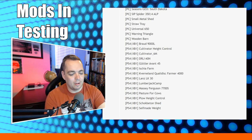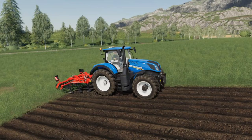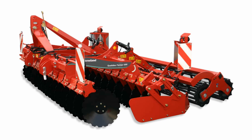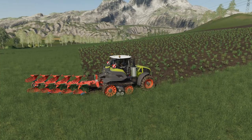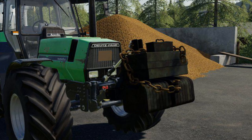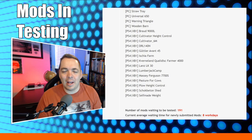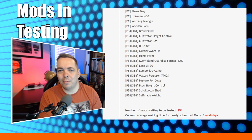Now let's bounce over to what's currently in testing for console. Right off the bat we have the Broad 9000 Liter Grape Harvester, the Cultivator 6M, the Cultivator Height Control, the DRL 140N, the Guttler Avant 45, the Aisha Map, the CurveLand Quadridisc Farmer 4000, Valon's LK30, the Lumberjack Camp, the Massey Ferguson 7700S, a Pasture for Cows, the Flow Height Control, the Shock Oberton Shed, and the Self-Made Weight. Currently we're sitting at 191 mods waiting to be tested with average wait times up to 8 work days — we were over 200 at the start of the week.